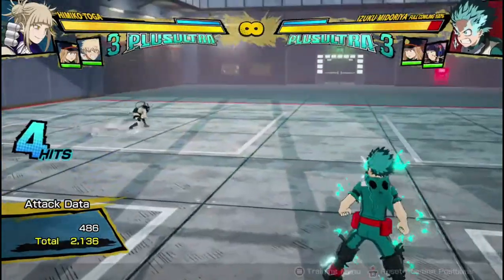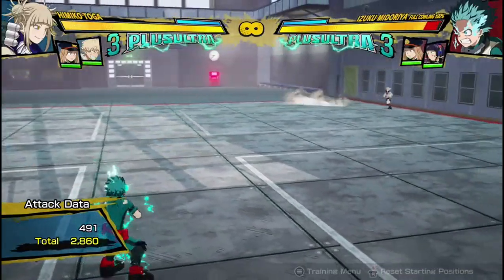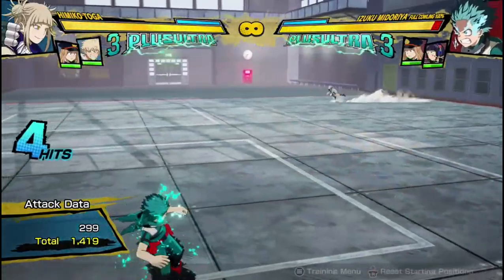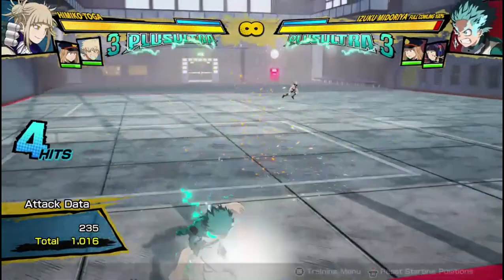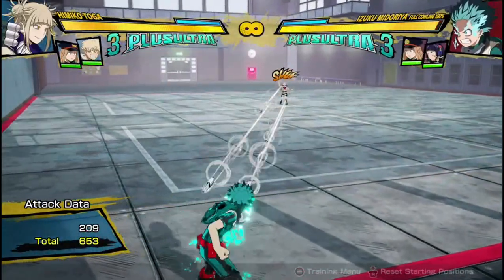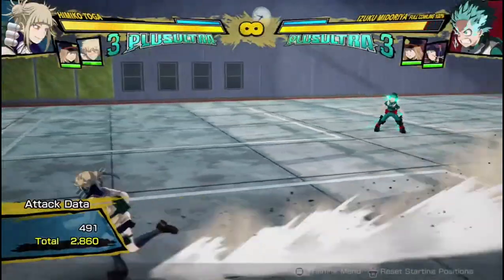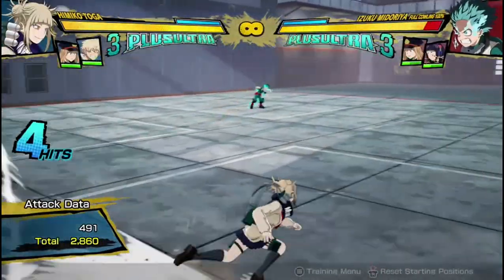Her Quirk 2 is also a projectile, which is why Toga is so good at zoning. But these ones travel straight — they do not track the opponent or swerve to hit them if they're running away. They're just fast, decent projectiles that do good damage. It does about 3,000 damage just for one projectile, which is really good.